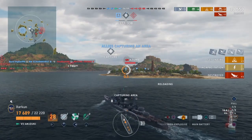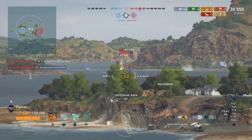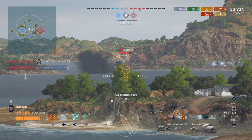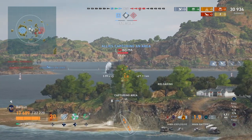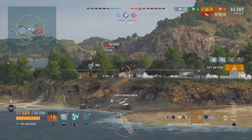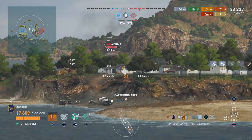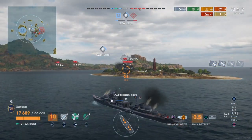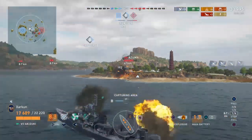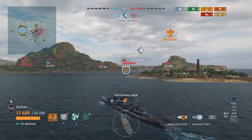The cruiser is an Azuma. The island between myself and the Azuma does prevent him from spotting me, and the Azuma doesn't stand up well to sustained high explosive spam. We are getting damaging hits on him with our shells, but he is getting closer to this island and therefore our shells don't really have clearance over the island to hit him.